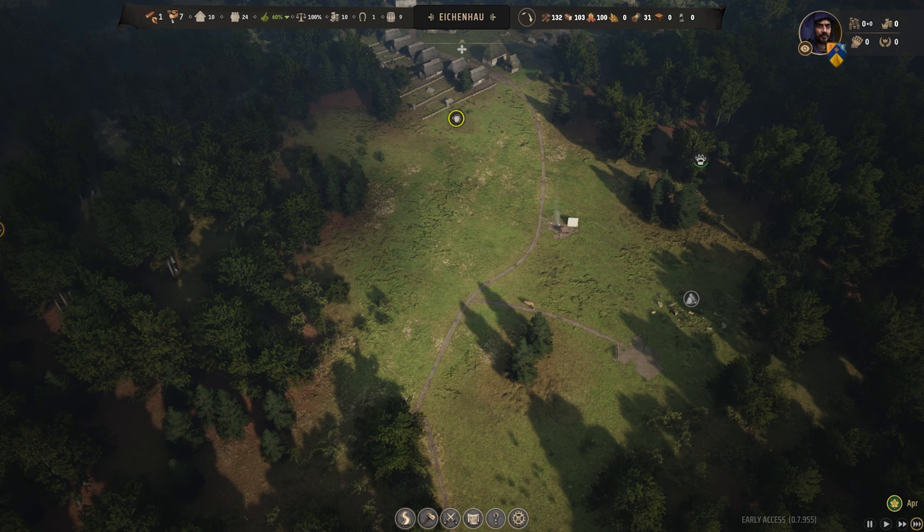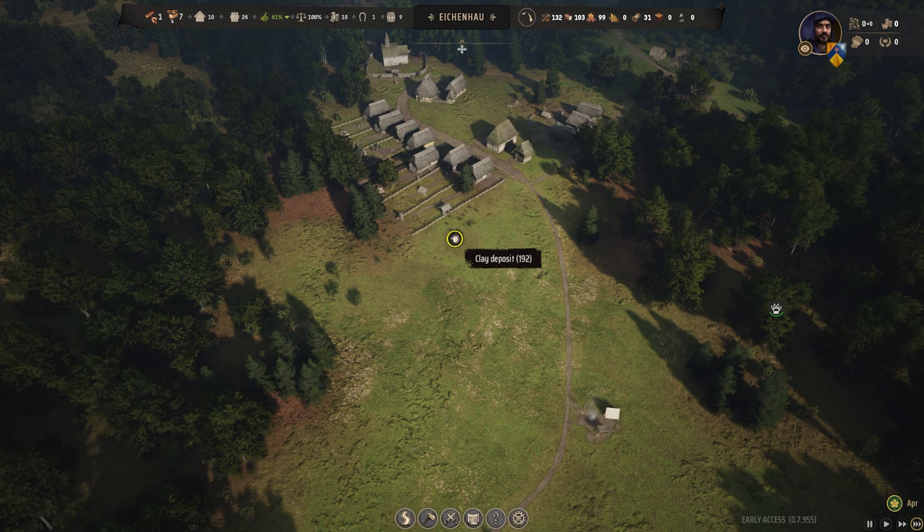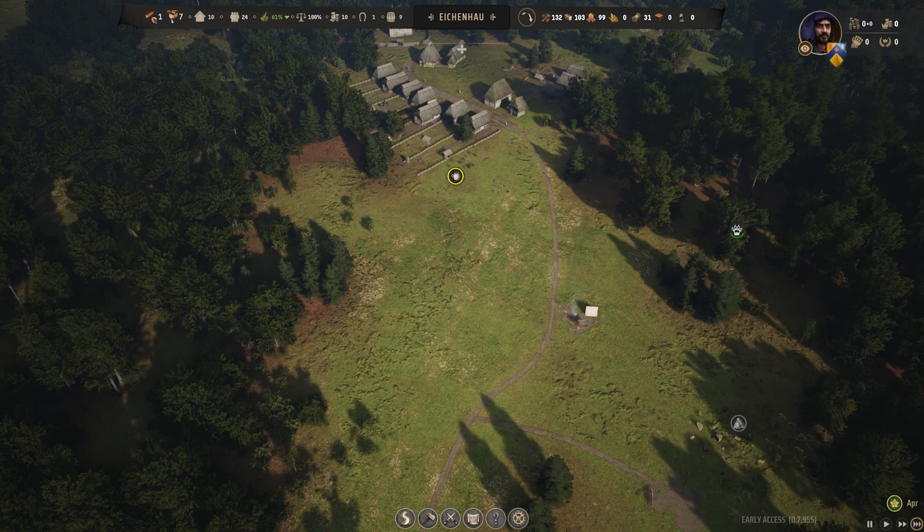You start placed randomly on a map — in early access, the map is the same for everybody and not all features are in yet. You start with a map plot and need to build houses and stuff to bring people in.